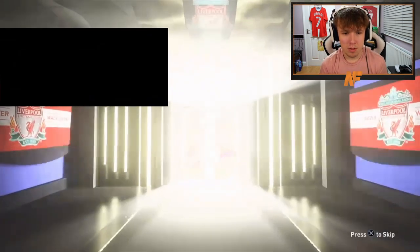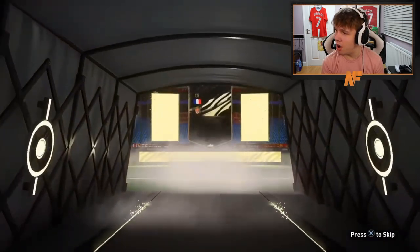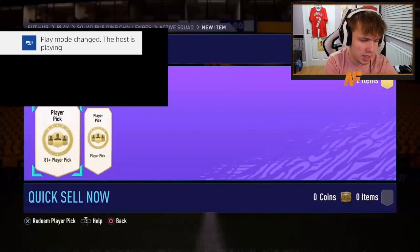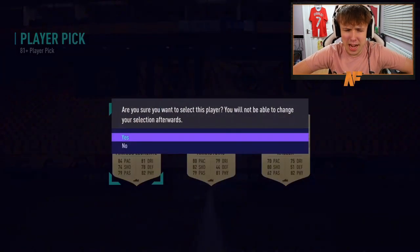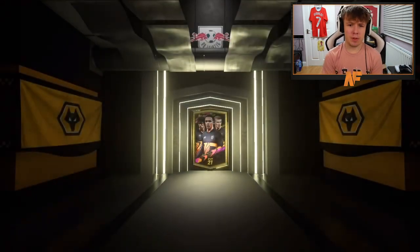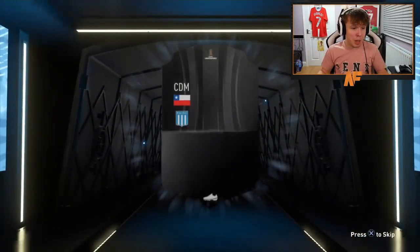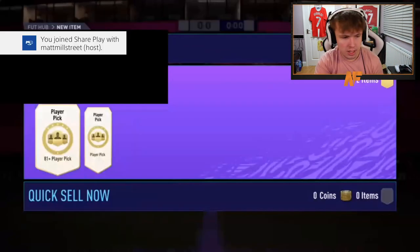Still no walkouts. Dembele is the next highest rated — you're joking me. Shout out to Pardo — two player picks and then the three-pack from the store. First player pick still not beating the 83. Another 83. Ultimate pack number five and everyone's had an awkward pack so far — we've had one walkout which was on my account. But EA is giving free packs with nothing in them — what is the point?